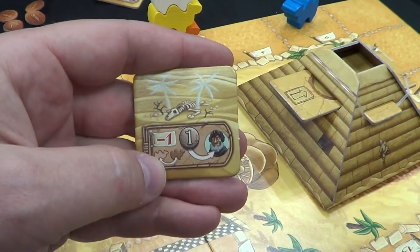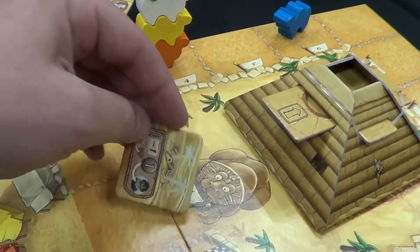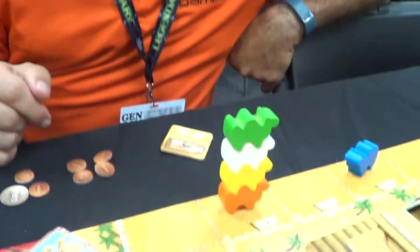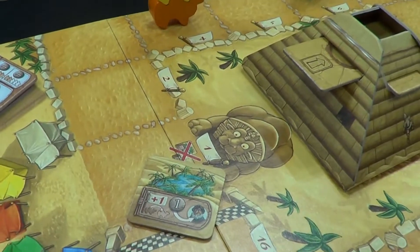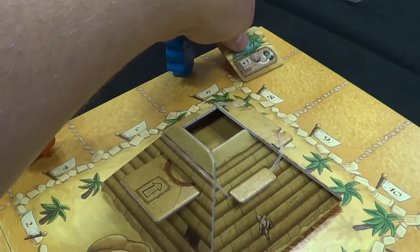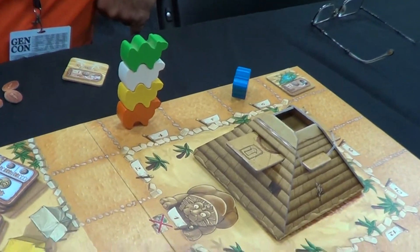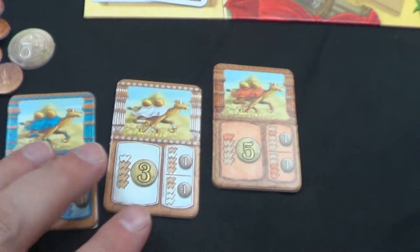The desert tile works in one of two ways. There's a mirage side — you set it down on the board, and if a camel steps on it, you get one coin and that camel moves backwards. With the other side, you still get the coin but all the camels move forward instead. As an action, I can place this tile on the corner in hopes that these camels step on it and I collect coins.